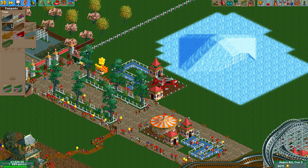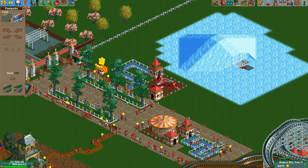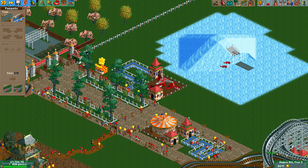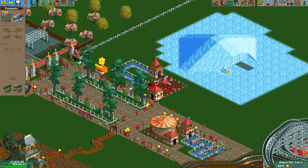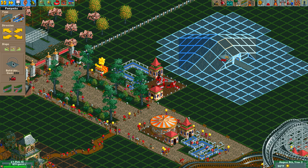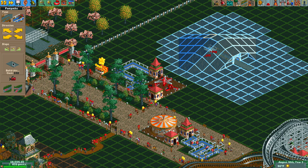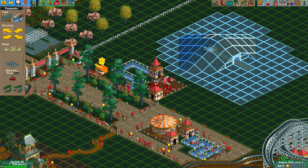I'm not sure which footpath looks best in an icy landscape — maybe just the regular one. I can go up to the edge, but it'll just build on top, so I have to click the tunnel footpath button on the bottom. Now I can build a footpath into the icy cavern, and you can actually build an entire ride indoors if you really want to.